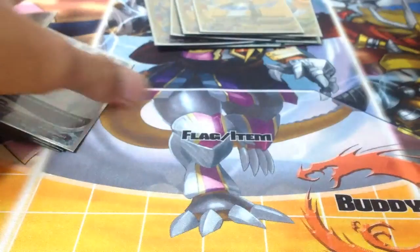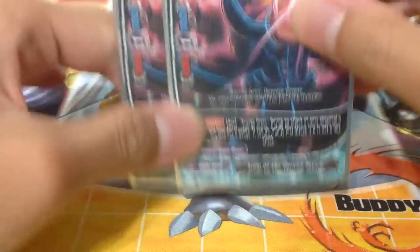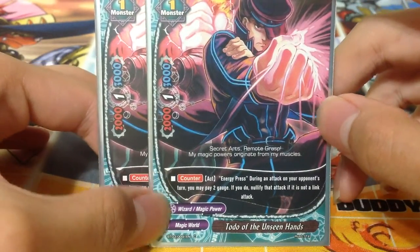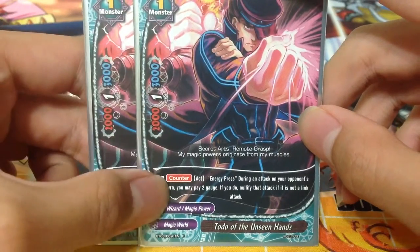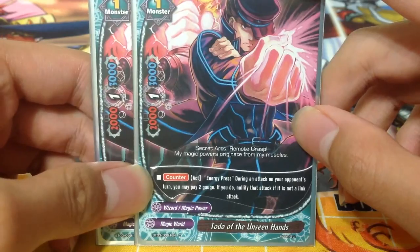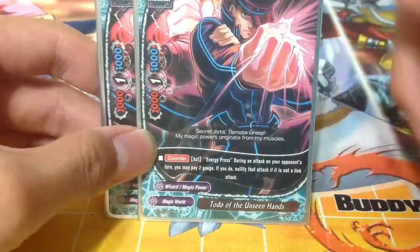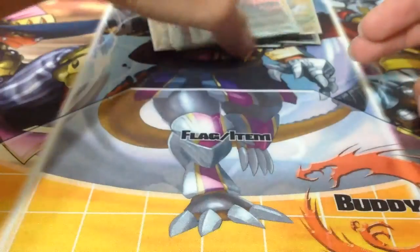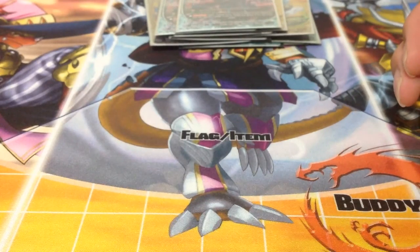Alright, enough of shiny stuff — you haven't seen the best part of the deck yet. We run 2 copies of Unseen Hands, another wizard with 2k power, 1 critical, and 3k defense. However, it has a Counter Act — Energy Press. During an attack on your opponent's turn, pay 2 gauge to nullify the attack if it's not a link attack. So it acts as your Solomon's Shield for 2 gauge, but as a monster on the field. You get unlimited Solomon's Shields with this guy on the field — that's pretty good.